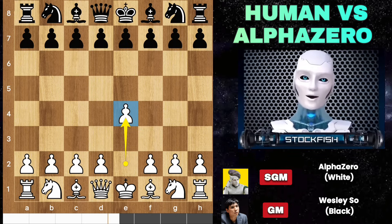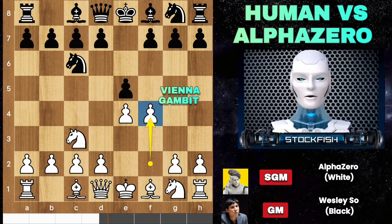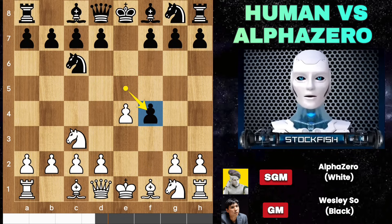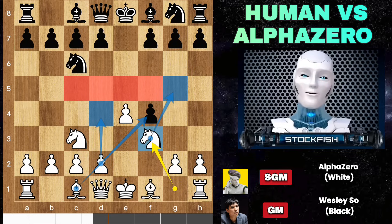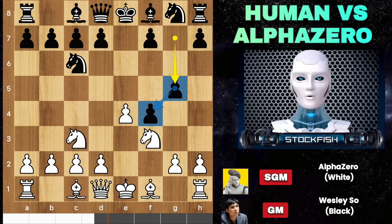Let's see. E4 by Alpha, E5, Knight C3, Knight C6, and Alpha played F4 because he liked to experiment with different types of openings in each game. If you had the Alpha Zero engine you might be the best opening player. Wesley accepted Alpha's challenge. Knight F3, threatening to hop to the center to control key squares and guarding the G5 square. The pawn will be under attack by the bishop. Bishop C4 — castling would create problems on the kingside geometrically. Wesley said 'Nope, I will build my structure.'